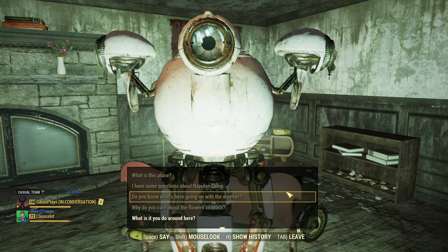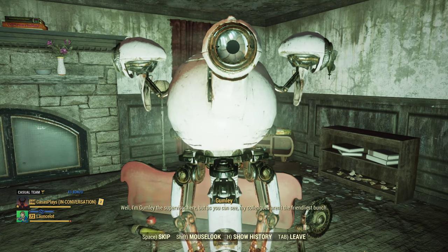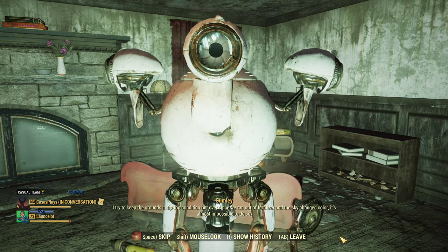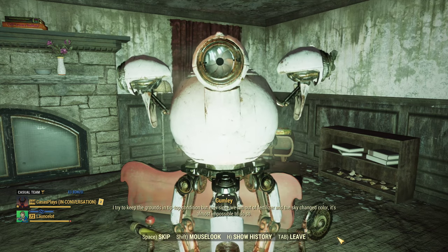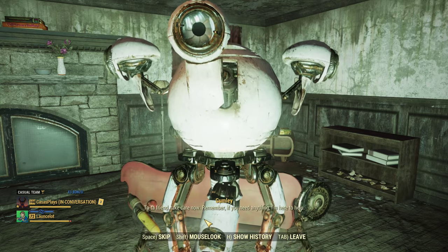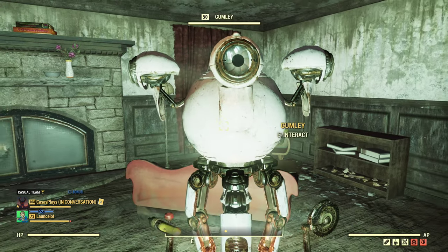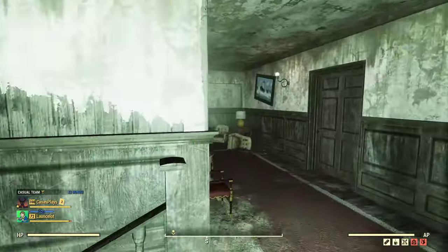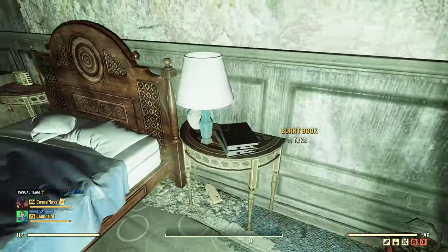Okay. 'What do you do around here?' 'I'm Gumly, the supervisor — I try to keep the grounds in tip-top condition, but ever since we ran out of fertilizer and the sky changed color, it's almost impossible.' 'I'm so sorry Gumly.' 'Ta-ta friend, take care — remember if you need anything, I'm here to help.' All right, well — president Hoover had a lot of board games it looks like, I see some hanging out on the shelves.